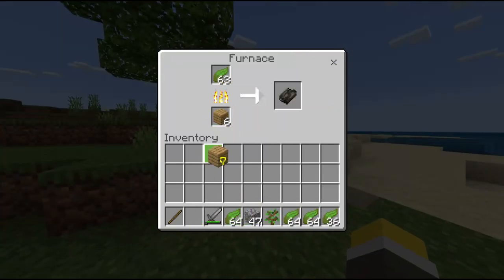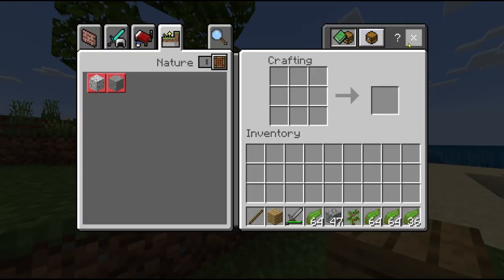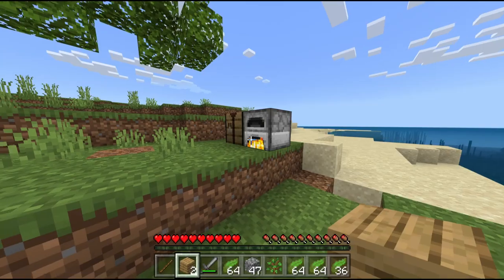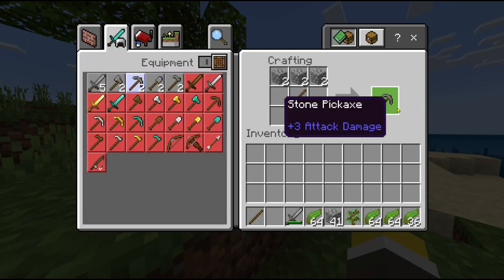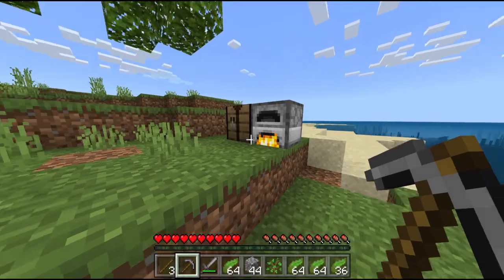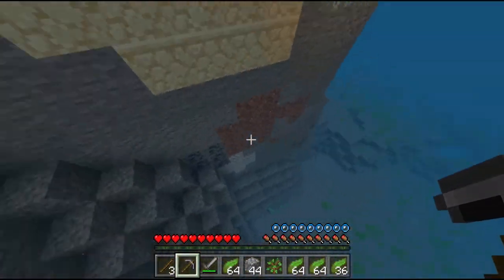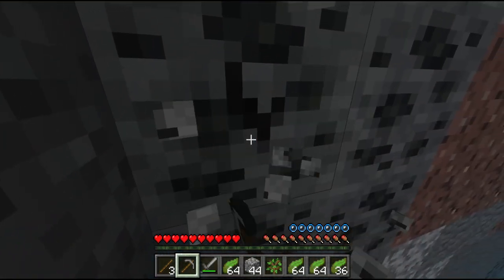It is extremely important that the only thing you eat for this entire time is dried kelp — that is going to be your only source of food. The next thing you're going to want to do is get enough kelp to create a kelp block. While you're waiting on your kelp, you can go ahead and get supplies to be prepared for the night. Whenever you're hungry, make sure you eat dried kelp and nothing else.